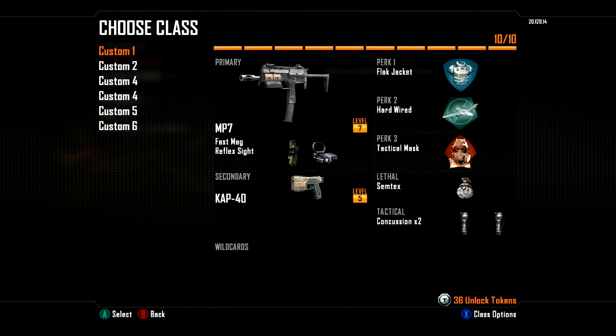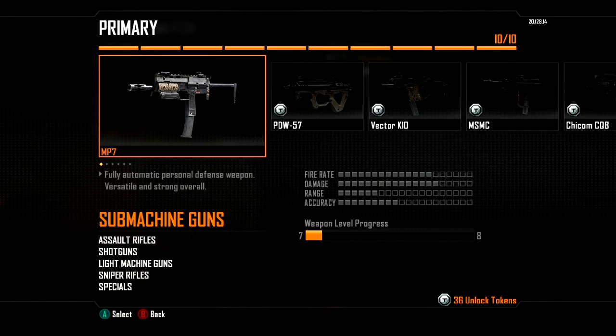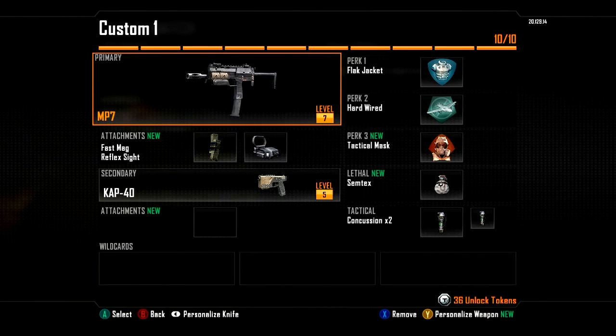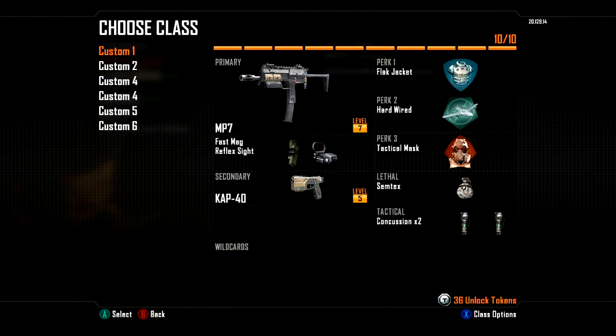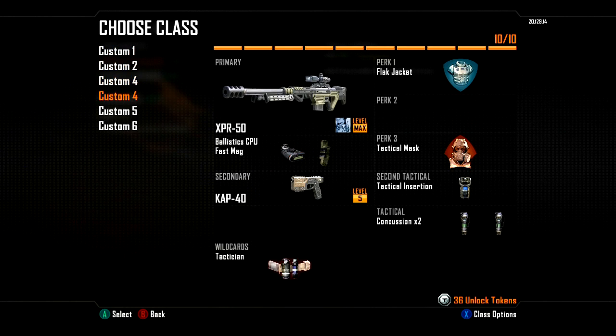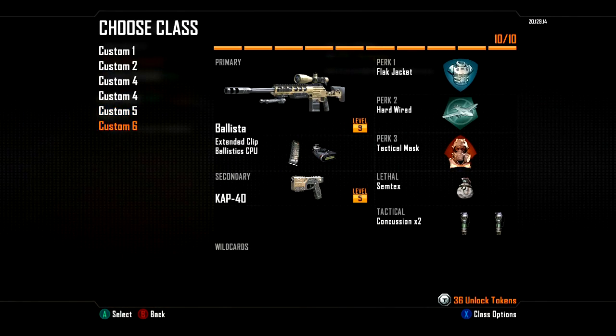And this is my go-to sweat class with the MP7, Fast Mag, and Reflex. I don't red gun at all though — I don't even unlock them because I just don't red gun. I have more fun sniping. I don't think there's much change on there. I know other people in FaZe have done class setup videos — Apex, Cross, Pamado — I think they've all done one. But this is just my personal one, and if you're looking for a red gun setup then obviously you'll have to look at someone else's.